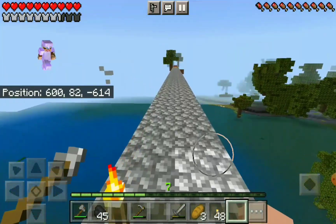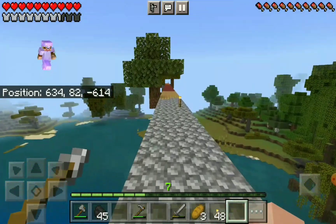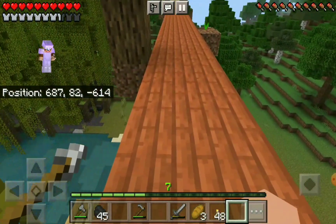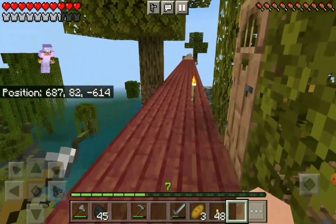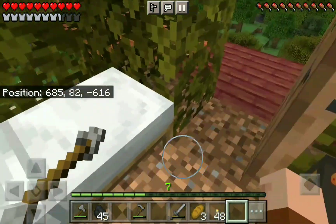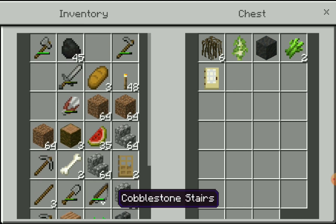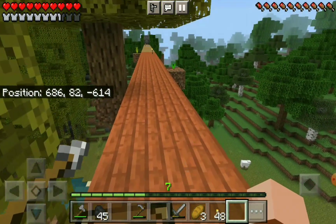Right now we're still in the mangrove swamp, and here I was just trying to stay on the Z axis — negative 613, negative 614. There was a whole bunch of that nice pretty red mangrove wood, and I also had some acacia wood left over. This is one of the little tiny spots — I wouldn't even call it an outpost, just a little spot where I got some more materials, had a bed so that I would respawn here, and put some of my stuff in a chest.